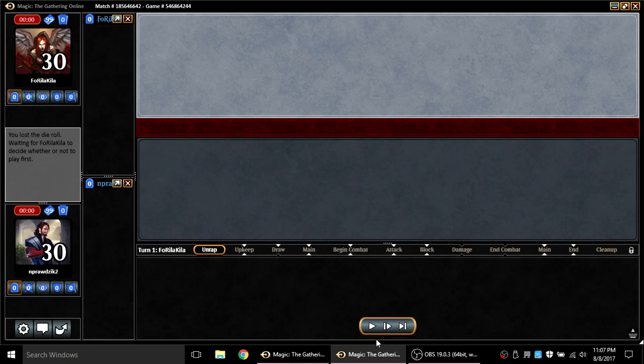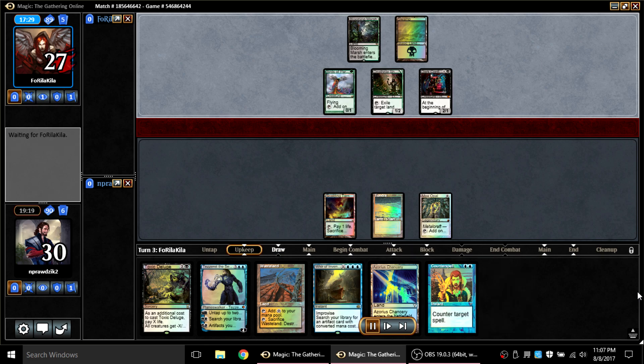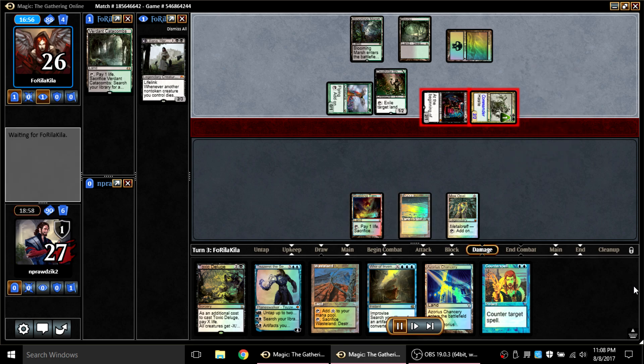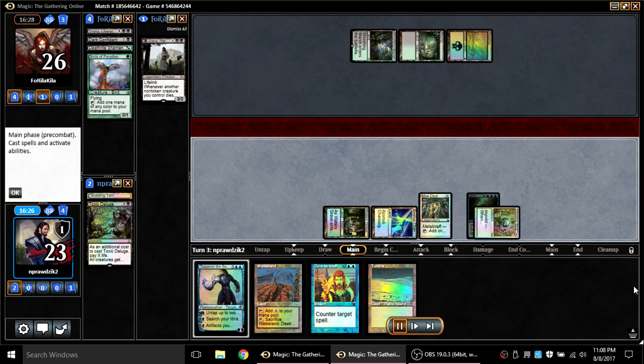In the next game, Fo-Rila-Killa is playing Skullbriar — I haven't seen that in a while. My opponent goes first, which is when Skullbriar is at its best. Turn one he gets a Birds of Paradise and a Deathrite Shaman, then Dark Confidant — he hasn't even played his commander yet and I'm already under tons of pressure. Dark Confidant draws a Liliana Heretic. He plays Skullbriar and then does not cast Liliana, which was weird. He may have been being clever playing around something, but regardless I'm going for sweeping the board.